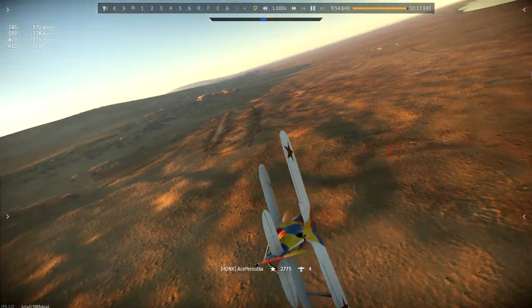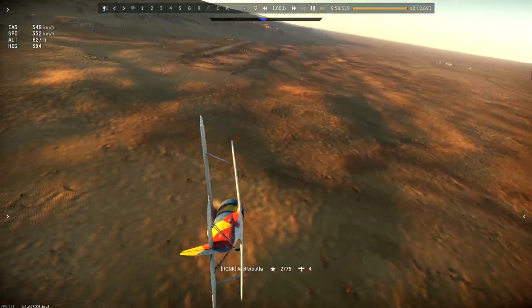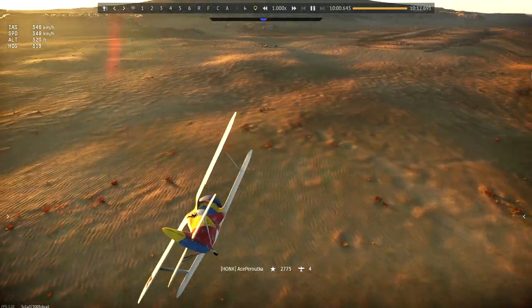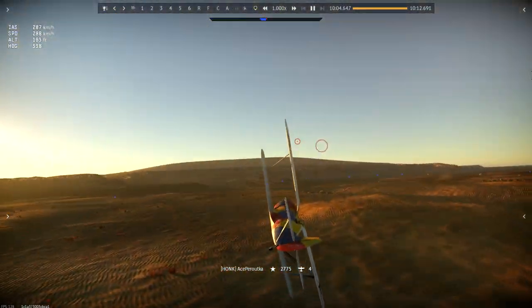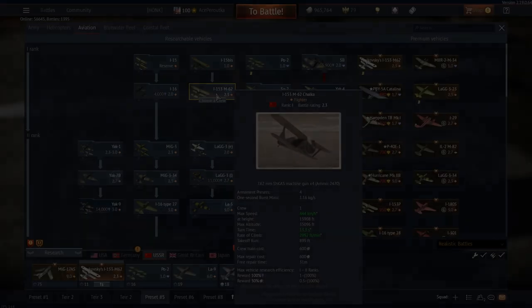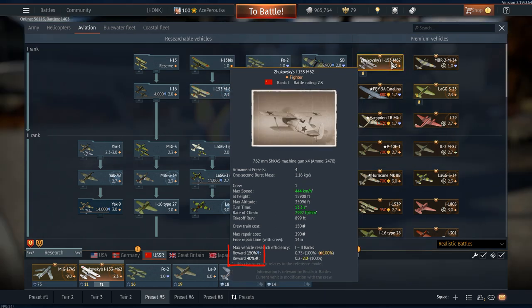The Chaika line in general is just a very fun line to play, and I'd recommend it to anyone who's just looking for a nice relaxed time. If you want the one that's similar to the premium, it's second in line — the M62 is the one I was just flying. The only difference is it's not premium, so you're not going to get that tiny boost to research points that you would get with the premium version.